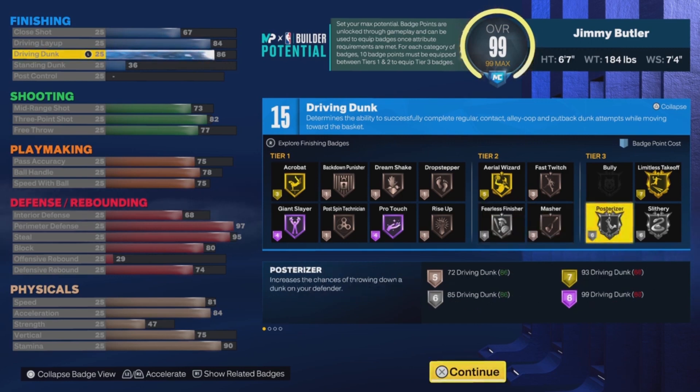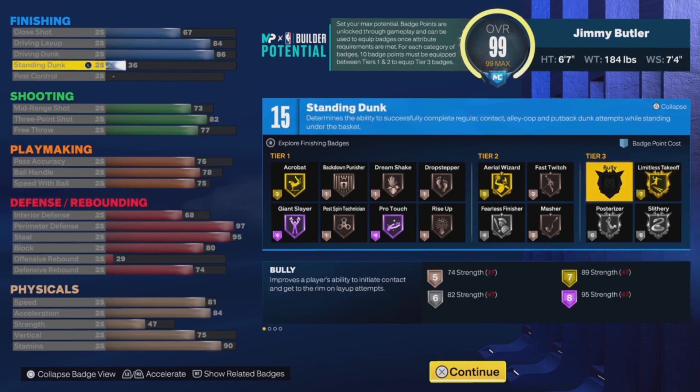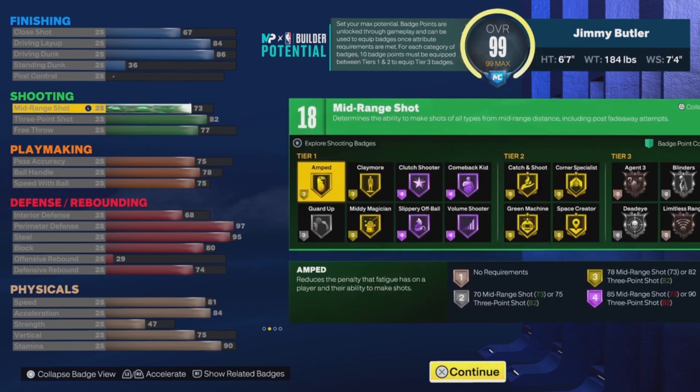For the driving dunk I decided to go with 86, simply because as long as I have the gold Limitless Takeoff and silver Post Riser, I'm good. You also get good dunk packages with 86 driving dunk, and you get the quick drops package — you only need 80 driving dunk for that. Overall you're going to be finishing at the rim well with 86 driving dunk. That's the end of finishing.